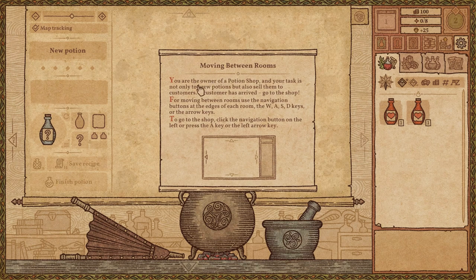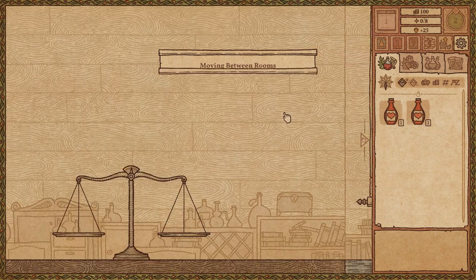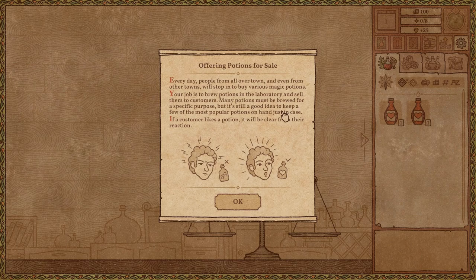Moving between rooms. You're the owner of a potion shop and your task is not only to brew potions, but also to sell them to customers. A customer has arrived — go to the shop. For moving between rooms, use the navigation buttons at the edges of each room, the WASD keys or the arrow keys. To go to the shop, click the navigation button on the left or press the A key or the left arrow key. Every day people from all over town and even from other towns will stop to buy various magic potions. Your job is to brew potions in the laboratory and sell them to customers. Many potions must be brewed for a specific purpose, but it's still a good idea to keep a few of the most popular potions on hand, just in case.